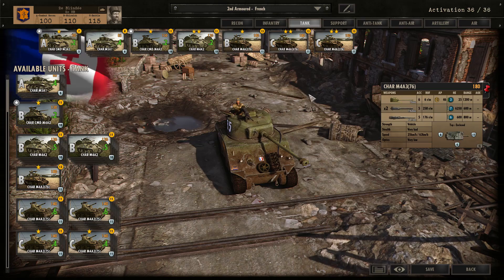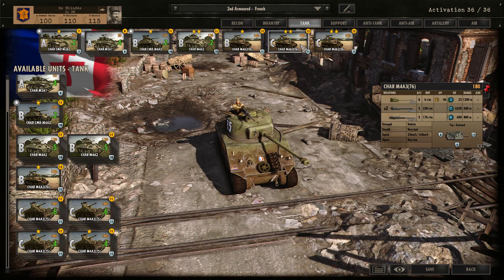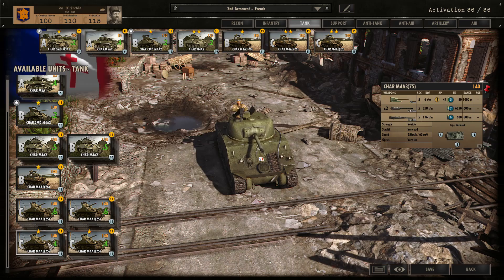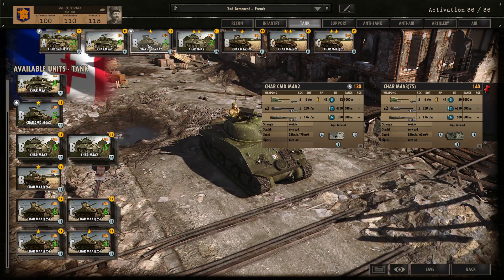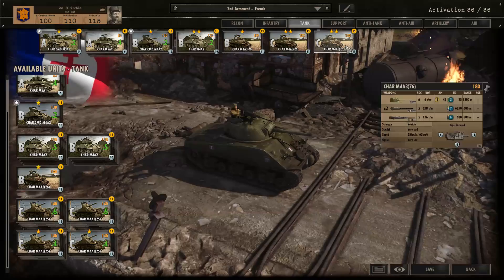In Phase C, I take both the 2-star M4A3 76mm variants. Compared to what I used to take, it's actually pretty similar. At one point I tried removing the M4A3 in Phase B for more availability, but I don't feel it's worth it because you just need that extra punching power. The risk though is that in the later phases you really lack availability in tanks. But if you feel the M4A3 75mm will do the job, it's up to you.